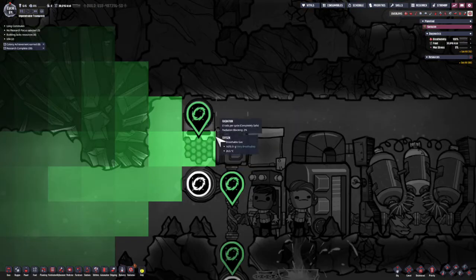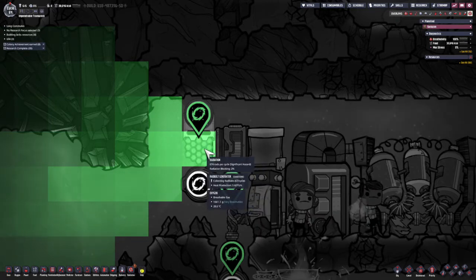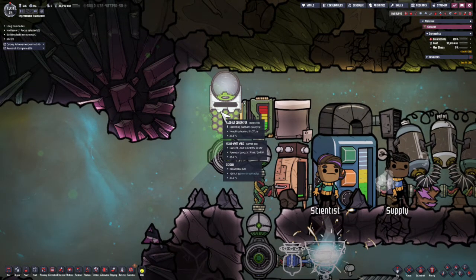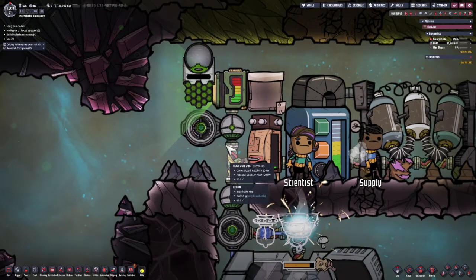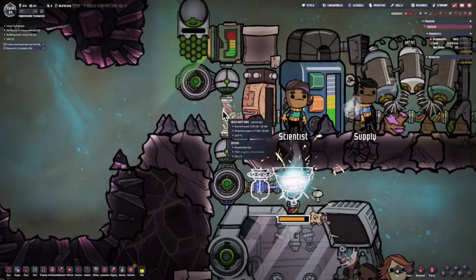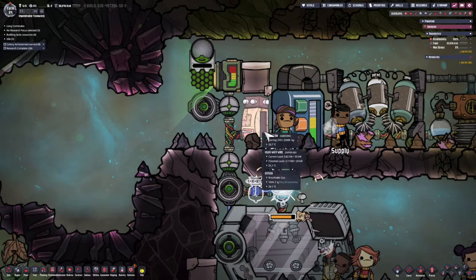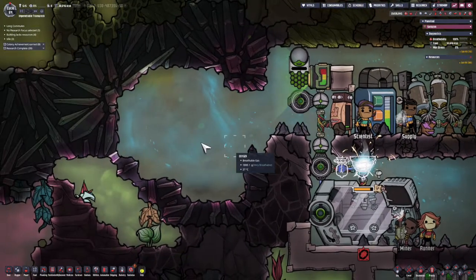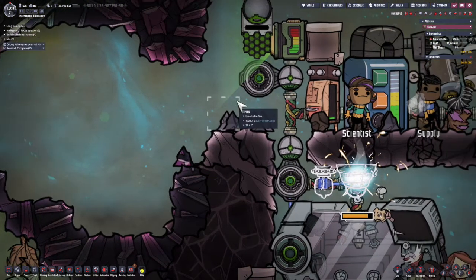Looking at my radiation levels, I'm getting about 600 rads per cycle — that's significantly hazardous. There are two things I don't want: I don't want my duplicates standing in front of that, nor do I want them walking in front of this. That's why I put the ore in a storage bin here so if they need to load it, they can just push it in. If I wanted to be very cautious, I could create a door to block it off, but I'm not expecting them to have a reason to go in there.